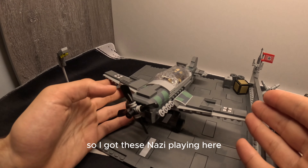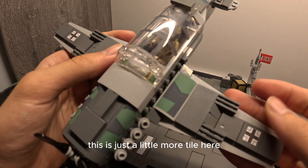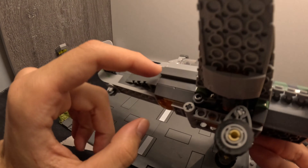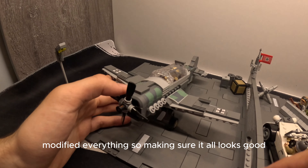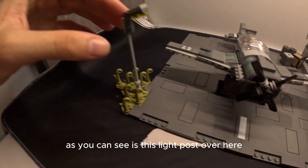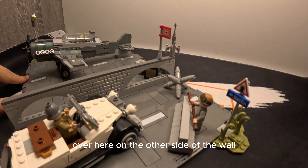We have this Nazi plane here with some custom stickers that I made myself. The plane is almost the same as the original, just a little more tiled and modified in some parts to make sure everything looks good. The runway is very simple with some crates and some fueling equipment. In the back there is a light post and some other details - nothing too fancy.